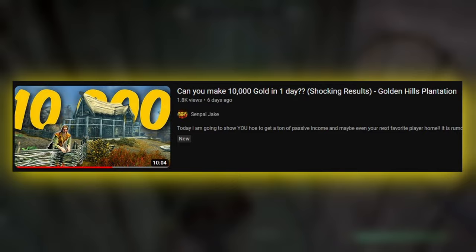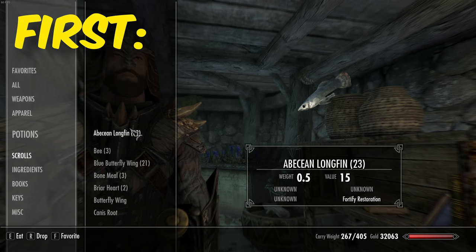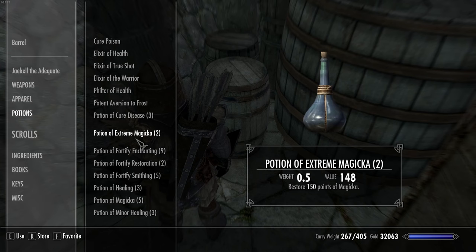Now that we're in the guide, we're going to need three things. First, we need an abecean longfin for the actual potions. Then we need cyrodilic spade tails — about 20 will do. We're also going to dump off all of our existing potions because it gets confusing, especially if you've done this before. I'm going to go ahead and get rid of all of these.